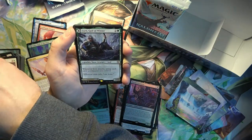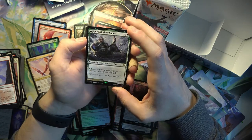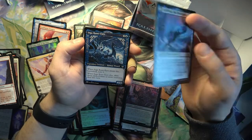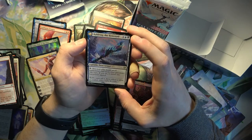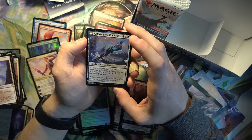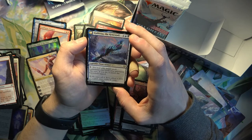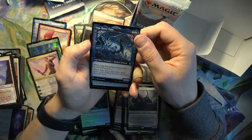Yorn, God of Winter. When he attacks, untap each snow permanent you control - 3/3 for three. We've got a pretty cool art here, and this flips into Cauldering, the Rhyme Staff. You may play target snow permanent from your graveyard this turn - if you do, it enters the battlefield tapped.